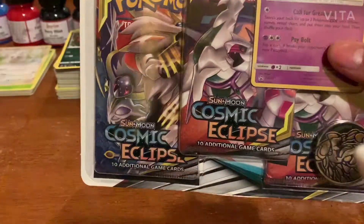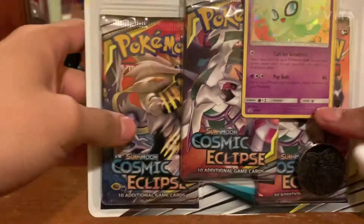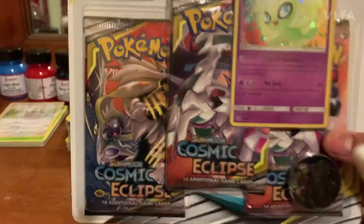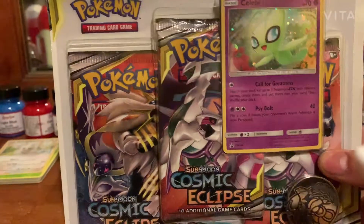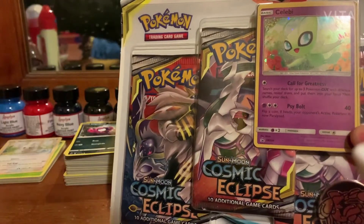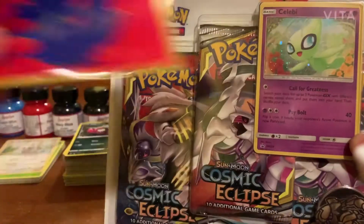Alright guys, so today we're gonna be unboxing this Cosmic Eclipse pack. We got Celebi right here in the front as the promo card, which is pretty nice. We are going to sleeve her up. Let's get this open.